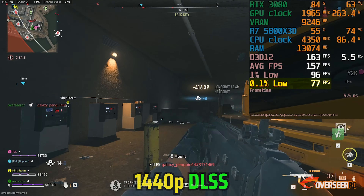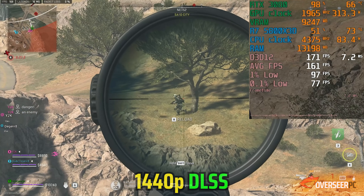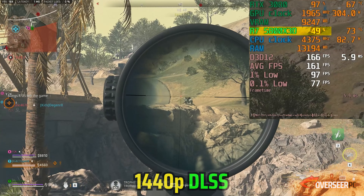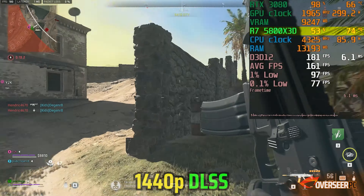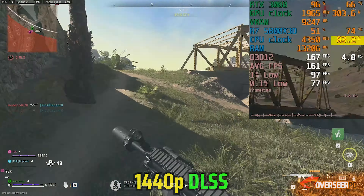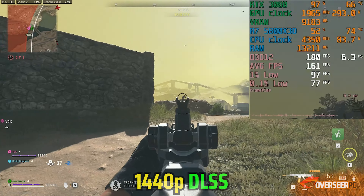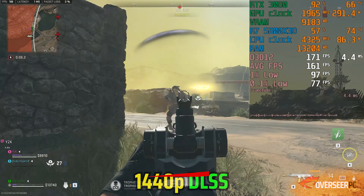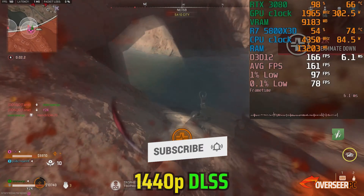Disregard the 0.1% lows in real-world gameplay as they are usually affected by server issues. Warzone is using over 50% of our 5800X3D and it's running hot at 75 degrees Celsius with our Thermalright tower cooler, with CPU power at around 85 watts. Our Warzone 2 experience with the RTX 3080 is pretty good — the GPU is maxed out but the gameplay experience is generally okay, and I would totally be fine with this card in Warzone 2.